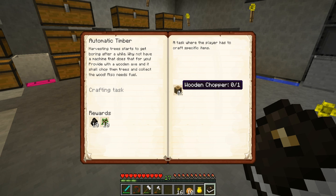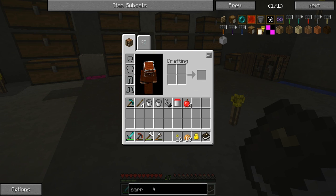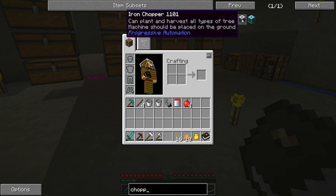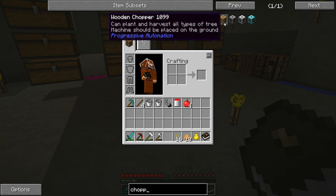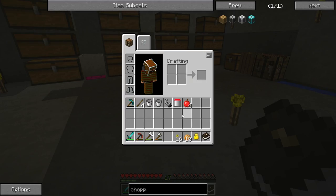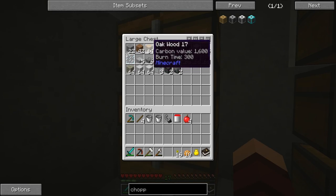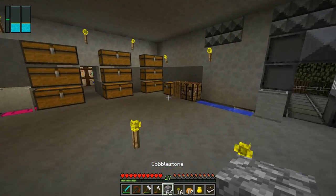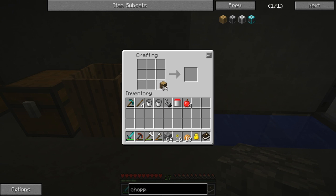Automatic timber basically wants us to make a wooden chopper first. Progressive automation has different tiers: wooden chopper, stone chopper, iron chopper, and diamond chopper - and we're going to work our way up through these. We're going to need some regular wood, a furnace, a chest, and a wooden axe. Let's go ahead and get ourselves a decent amount of wood and some cobble.